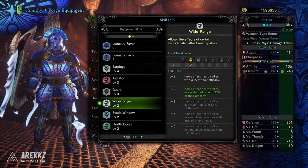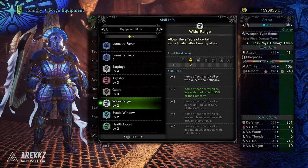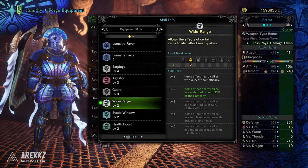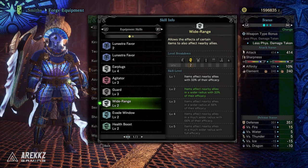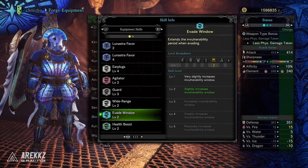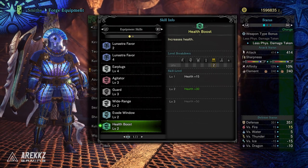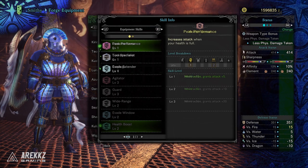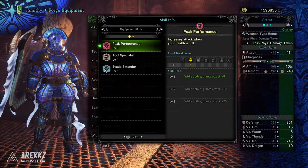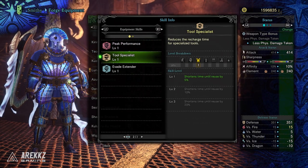You have Wide Range Level 2, which makes items affect nearby allies, though Level 2 only gives 33% efficacy — the alpha set had Level 4, so you'll need to gem in if you want a full Wide Range build. You then have Evade Window Level 2 to slightly increase your invulnerability window, and Health Boost Level 2 giving plus 30 HP. To push that up to plus 50 you'd only need one Level 1 jewel. Peak Performance Level 1 gives a bonus 5 attack when your health is full.